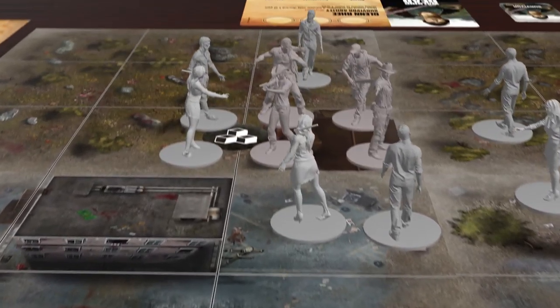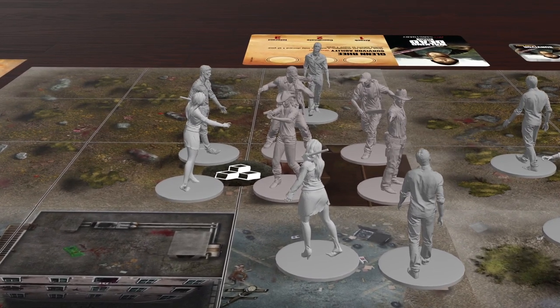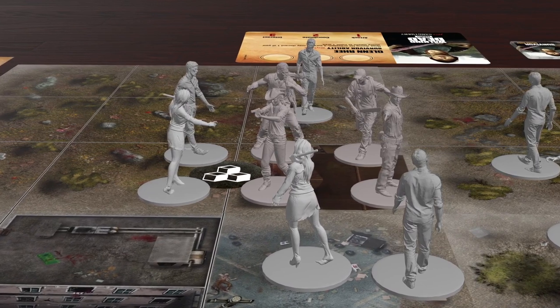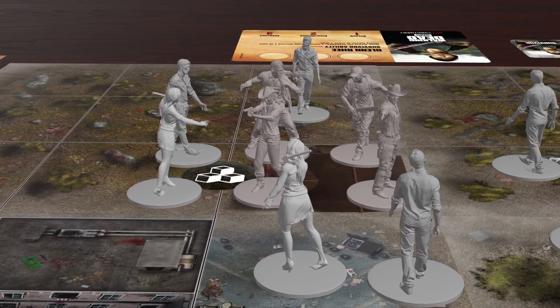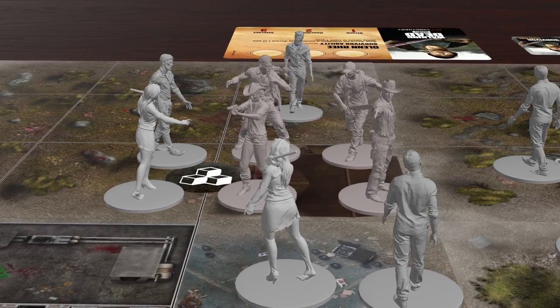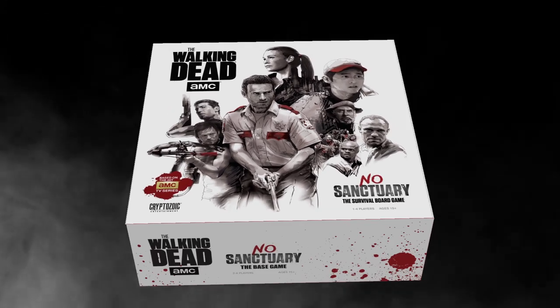Now that we know the turn sequence, let's fast forward a bit in the scenario. All the survivors are now in the building and have placed a barricade per the objective stage requirements. The good news? If we can hold off until the end of the objective phase, we win. The bad news? The walkers are about to activate. Join the survivors in The Walking Dead: No Sanctuary on Kickstarter now.